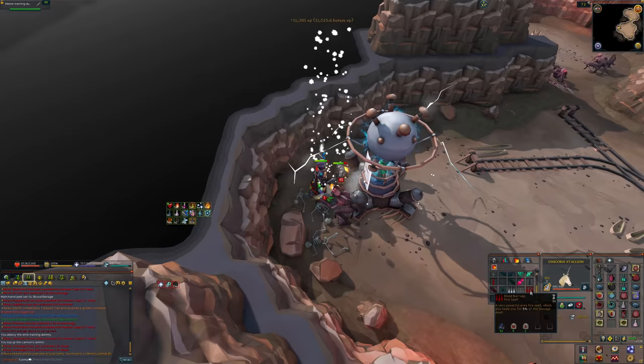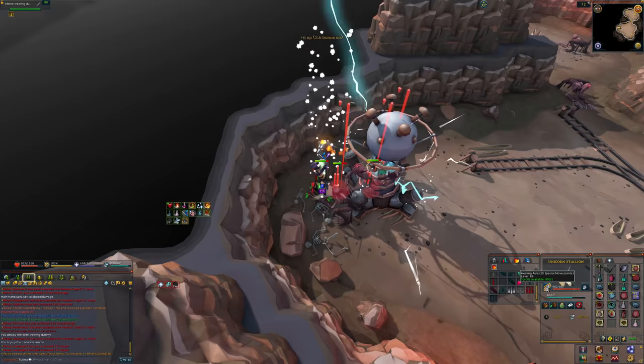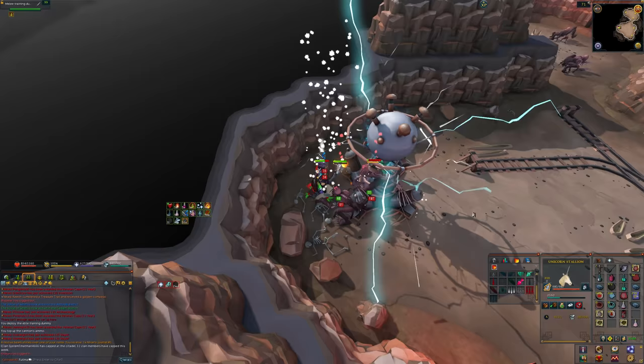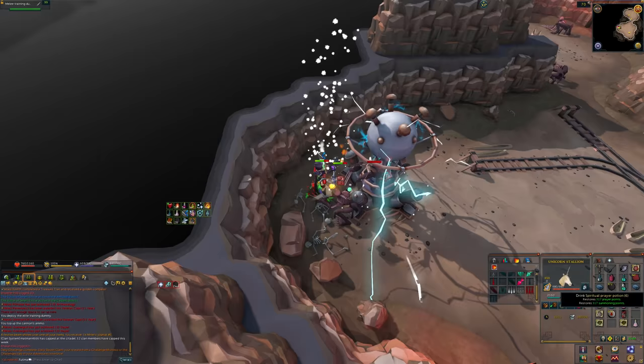Now, if you watch my Ripper Demon cannoning method in Legacy, you know you can get 750 plus crimsons and 400 blues per hour or more at Ripper Demons. That is a lot of summoning experience. If you add a Charming Potion to the mix, that would be 1,500 crimsons and 800 blues per hour — the equivalent on Double Experience Weekend of around 2.5 million plus summoning experience gained per hour in charms. That is absolutely ridiculous.